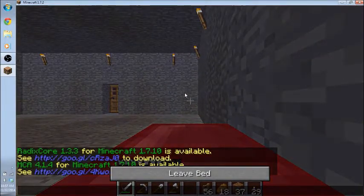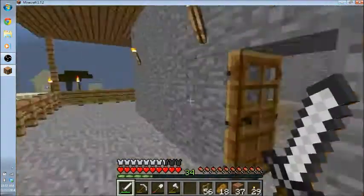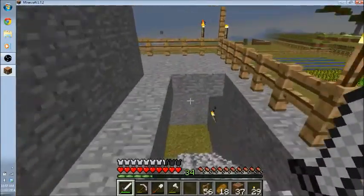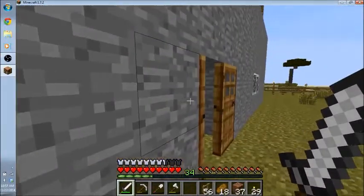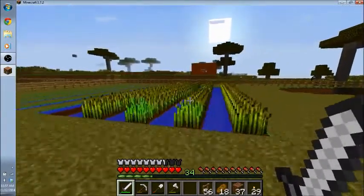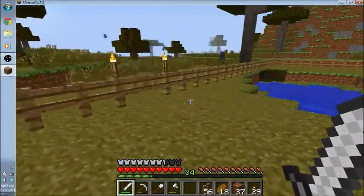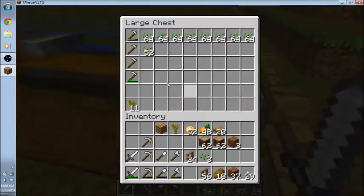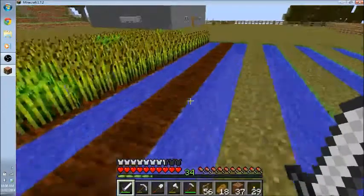Probably something I'm going to be doing a lot of off-camera is building the village over there — like building actual houses for people to live in and everything. I'm probably going to do a lot of that off-camera because it'll take so much time. Oh, there's a skeleton! Hey buddy, how you doing? You want to come get me? Come over here — all you got to do is come out of the shade. Oh, you won't do it. You're scared, you little scaredy skeleton. Skeletons are cowards.